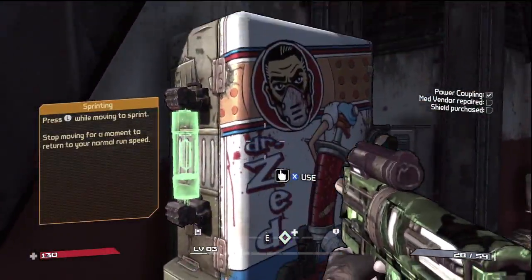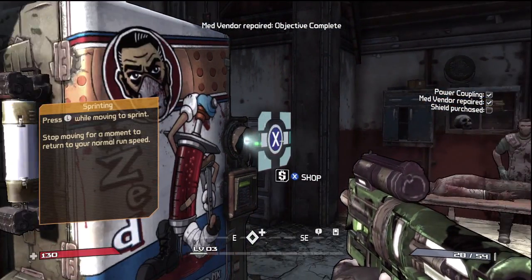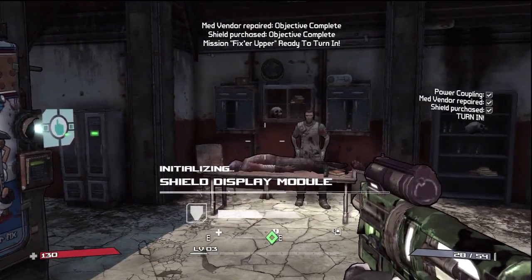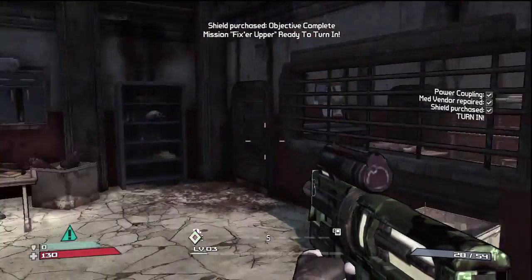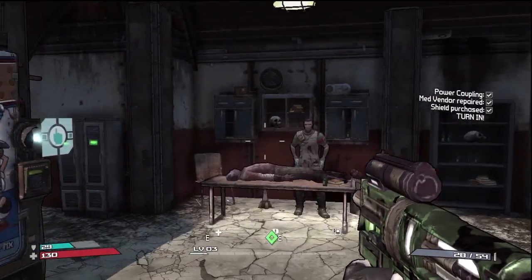You'll see a similar thing with the glowing green spot. And once you interact with it, you're able to shop! All you have to do is buy a standard shield. It'll equip, it'll initialize, and as you can see in the bottom left corner — it's the same as any other game with a shield. It regenerates after a while. As you can see, it automatically regenerates over time.